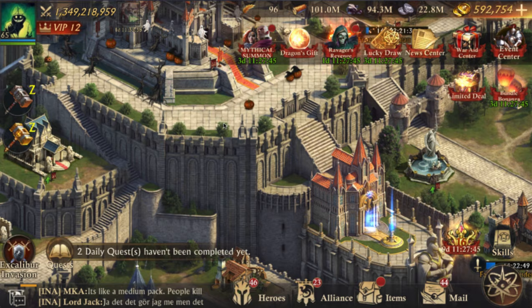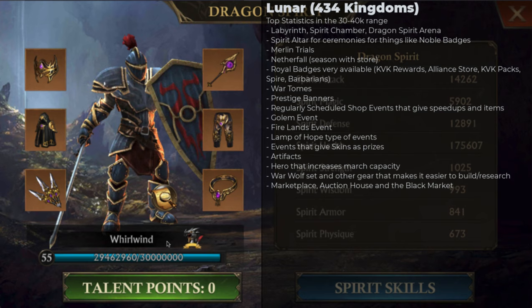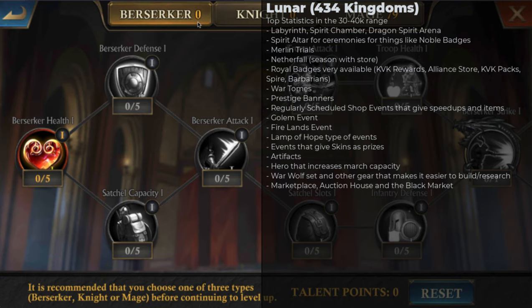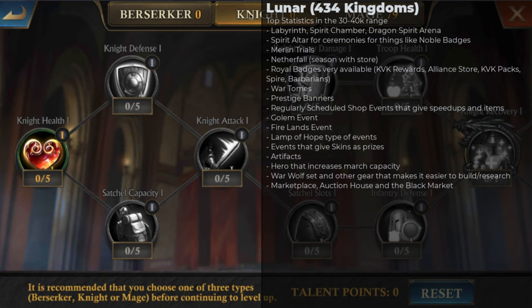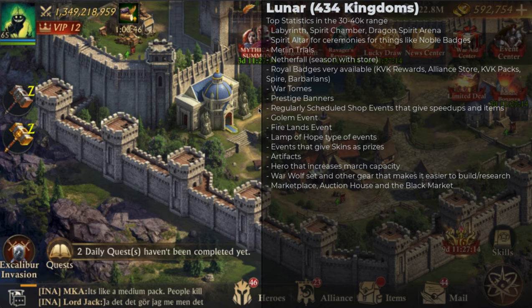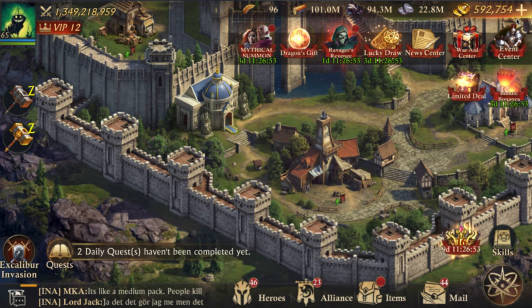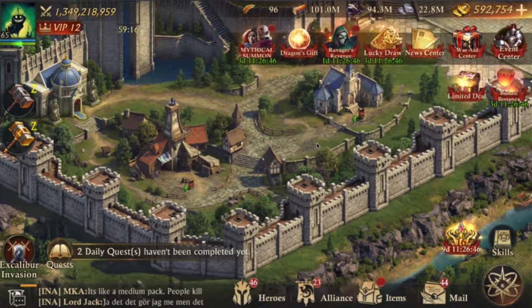Lunar also has a spirit chamber where you have a dragon spirit that you can get armor for, and there are different talents you can choose from: a berserker, which is all-out attack like cavalry; the knight, which is more like infantry; and the mage, which is more like the archer. In addition, you have an event called the dragon spirit arena where you can fight against other people using your dragon spirit for rewards.